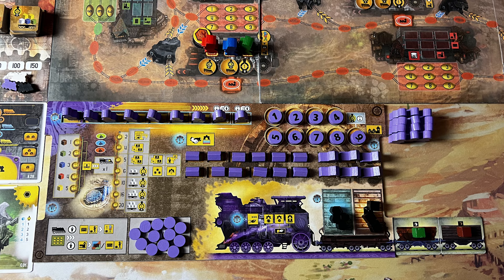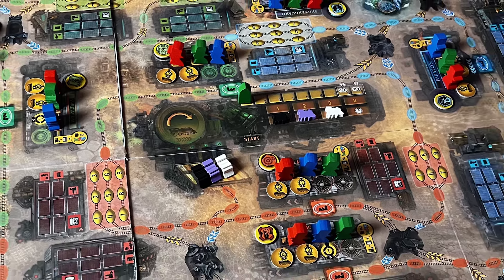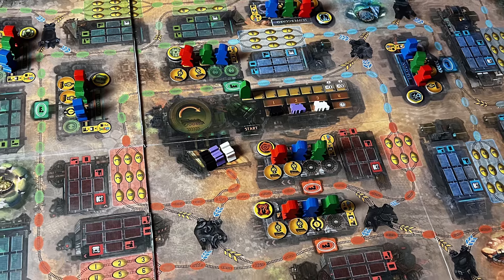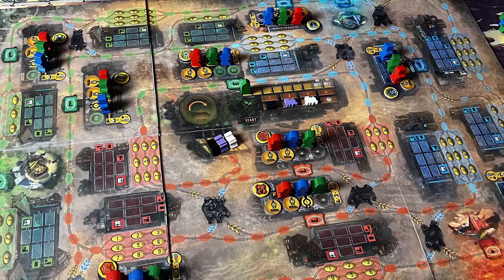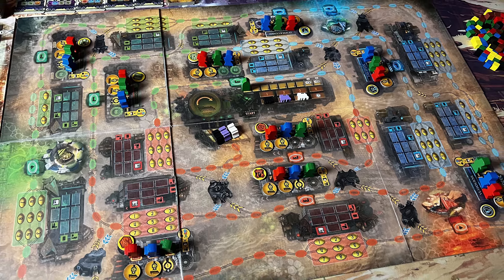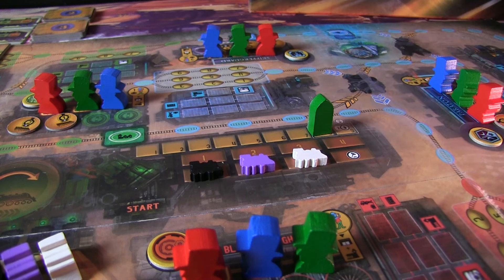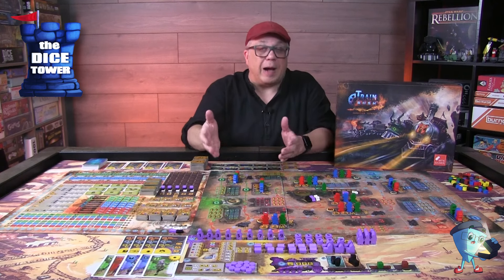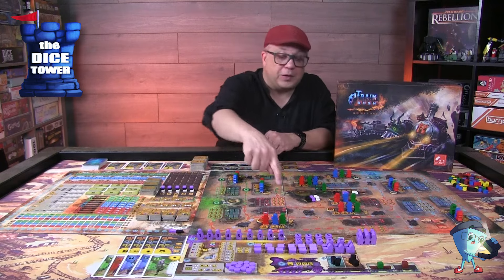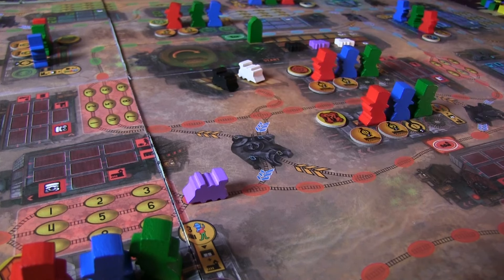On the main board you'll see there are several cities you're going to be visiting, and there are different districts — the red, the green, and the blue. Your trains will start in the middle and you're trying to visit all the cities, which is one of the game-end triggers. Visiting all cities brings the game to an end, or you move along the different rounds — eight rounds in a three or four player game, nine in a two player game — tracked here in the middle of the board. When you move around the board with your trains, you're only moving in a clockwise fashion, and to move between the different rings and areas you'll have to use tunnels and bypasses.